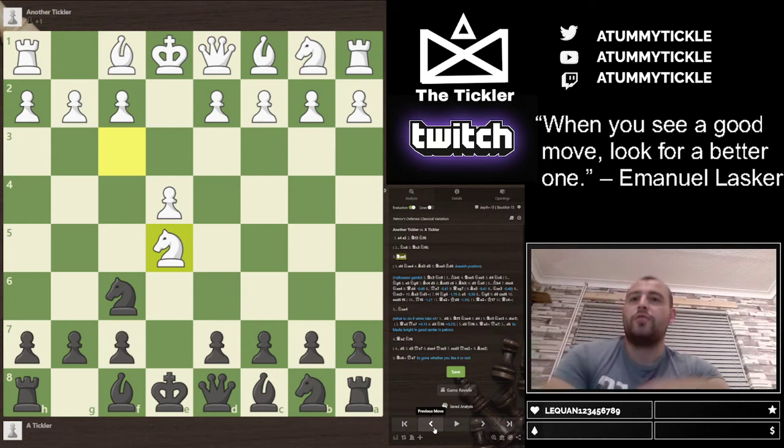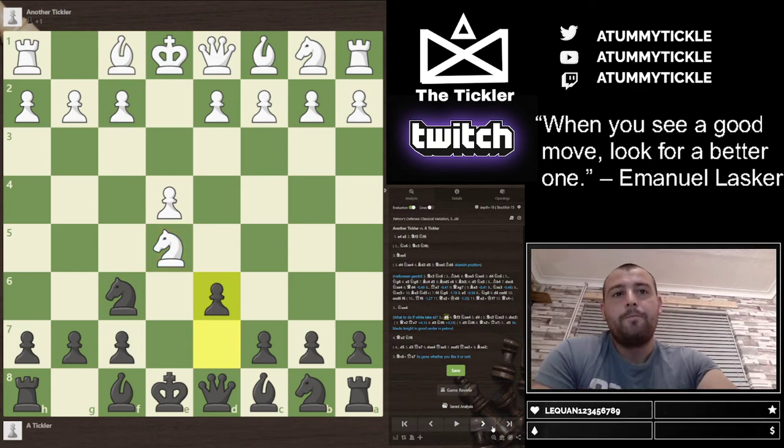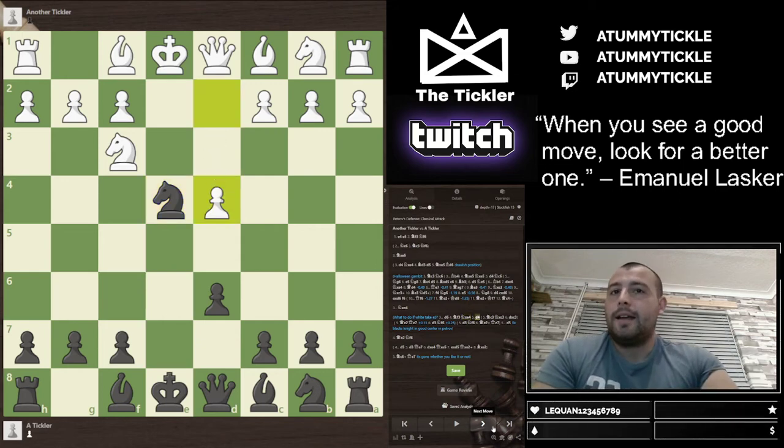Why do I want to play the Petrov if I'm just going to lose a pawn? Well, it's not the case. What we should do immediately is play d6, kicking the knight back. Because after the knight moves back, now we can win the pawn on e4 — so we've got our pawn back.